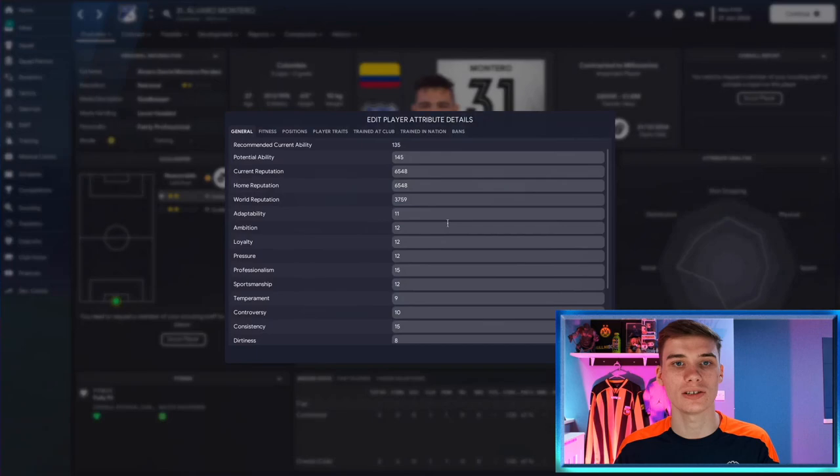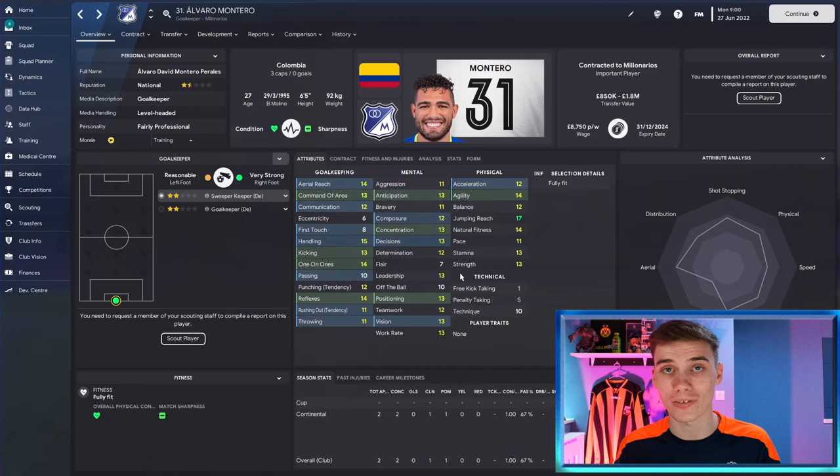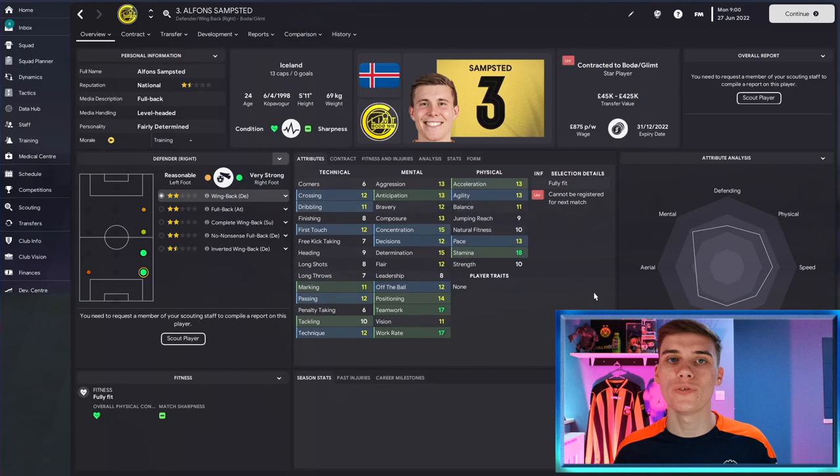You can only see these with the in-game editor by going to edit player attribute details. Some of the most important are consistency and important matches, which are 15 and 14 for this player - considered high. He also has a professionalism of 15 and an injury proneness of only five. He can be very overpowered in game and is available for only around one million pounds - great value and someone who can hold that goalkeeping position for years to come.